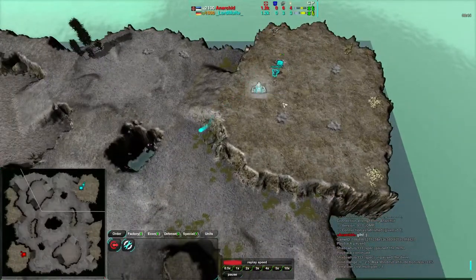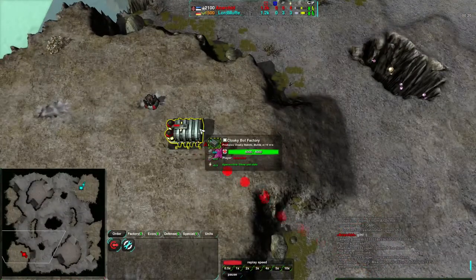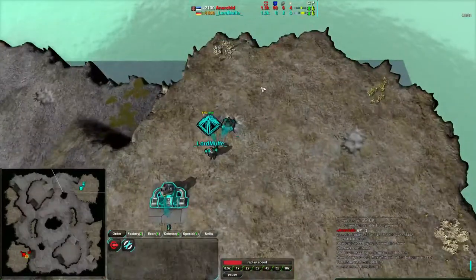Lord Muff starting out with spiders, which are quite powerful on this map due to the cliffs. Anarkid is in the south-west corner of the map, Lord Muff in the north-east corner.